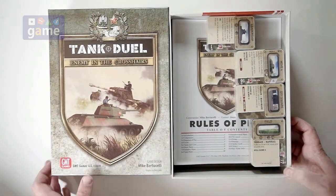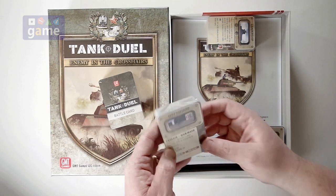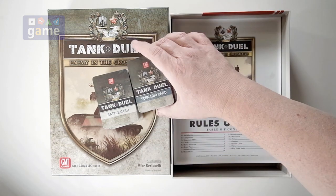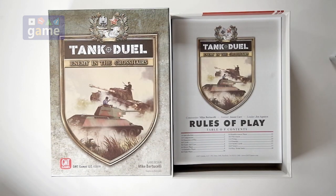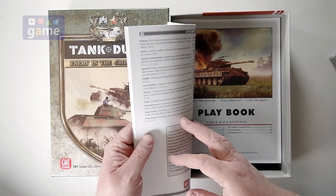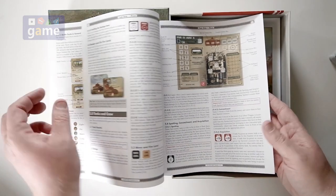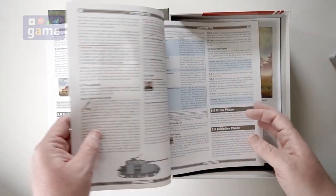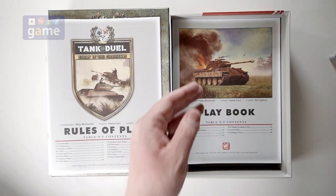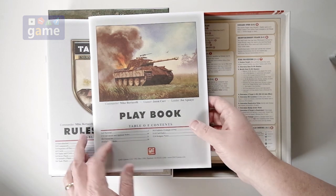We have a bunch of cards — battle cards, terrain cards, and scenario cards. We'll go through those. Got your rules playbook here, very thin, 20-page rulebook, full color, matte finish, very nice. As usual, GMT includes a playbook that has the actual scenarios including a solitaire example of play, the scenarios, and the solitaire rules.